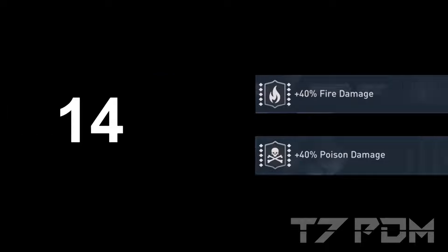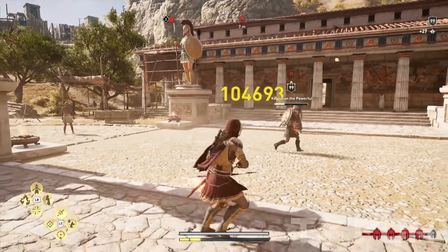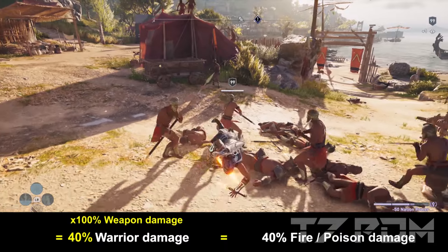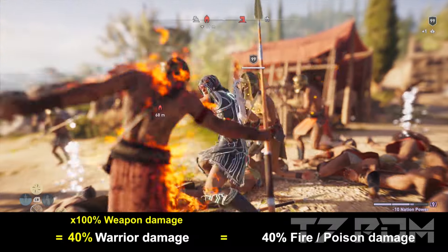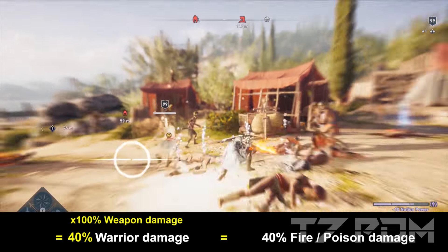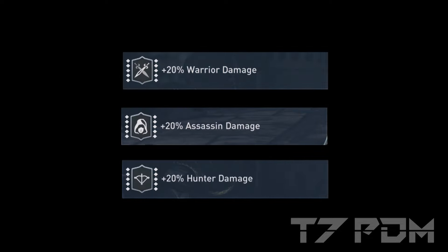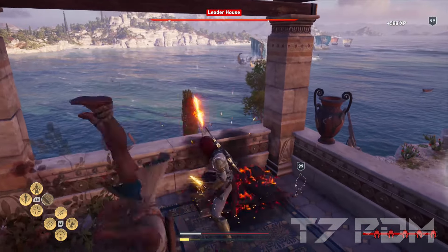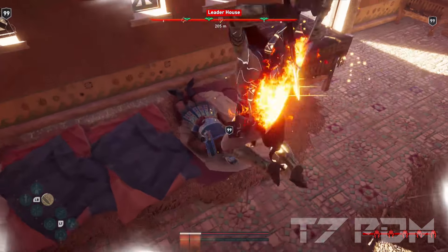At place number 14 we have 40% fire damage and 40% poison damage. These are so weak despite a 40% value because they are not multiplied by weapon damage. Without any weapon damage, 20% warrior damage would be weaker than fire and poison damage — but at 100% weapon damage your warrior damage equals 40% fire or poison. At 140% weapon damage your 20% warrior becomes 48%, beating even those engravings. That's why at number 13 we have 20% warrior, hunter, or assassin damage — more effective than 40% fire or poison, and better than 10% all damage if you have a preferred playstyle.